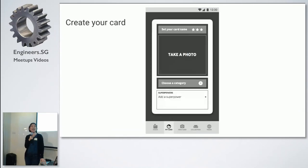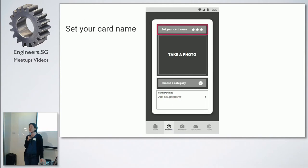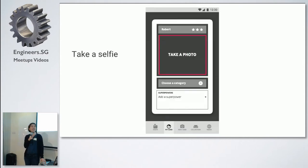So yeah, to start, here's how you create your card. You take a photo of yourself first, because you need to create your own card, and then you set your card name — so it could be your own name, or it could be anything you want, really. I used Robert as an example, but he's already left. So you take a selfie first, because it's your own card.